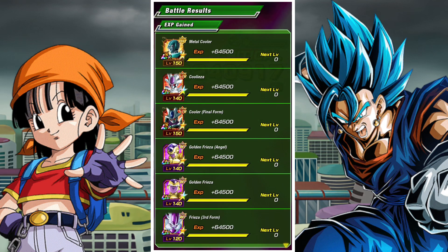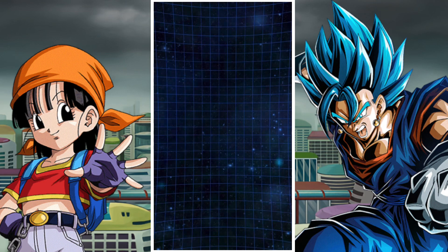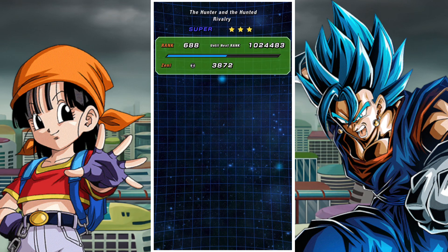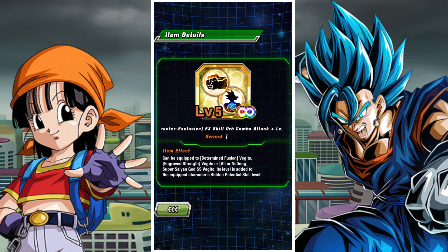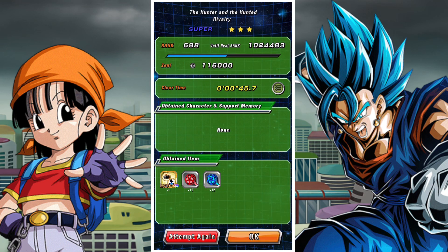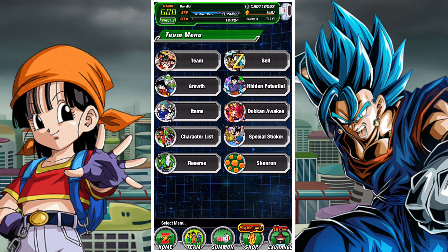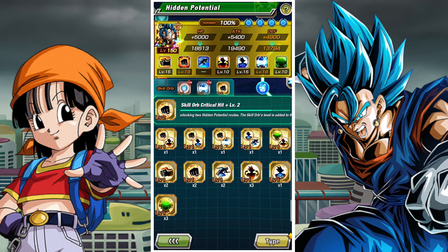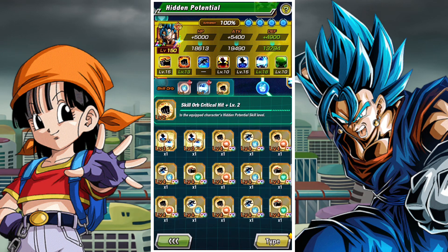It's also great for new players who maybe don't have great orbs — you can stick these on Vegito and immediately have a way better time. We got a gold skill orb from the final stage which is pretty decent. It's not guaranteed to be the best but it's guaranteed to be pretty decent — you can see we got additional attack up plus type defense. Ideally it would have been crit or an attack buff, but in general it's really solid stuff.